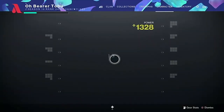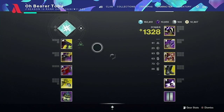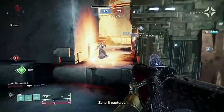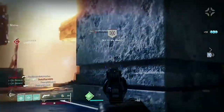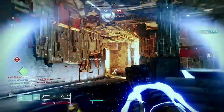Warlocks, you guys are up first, and we got a banger for you. If you're running this setup in Quick Play, it's a Bastion with an Adept Palindrome, and you're running a Chaos Reach Warlock with Geomag Stabilizers.